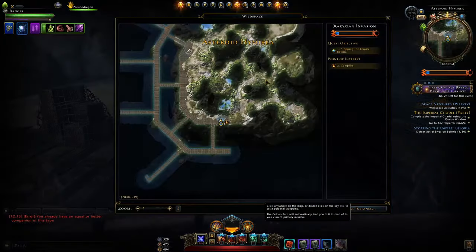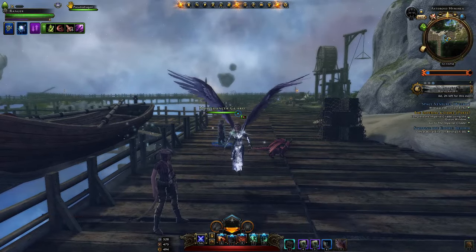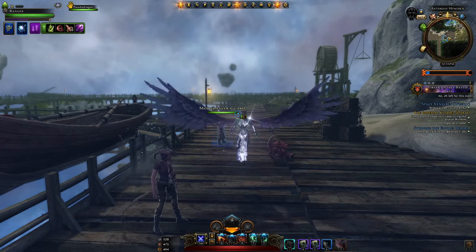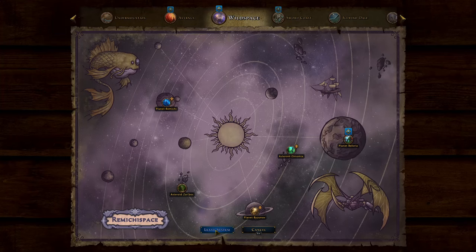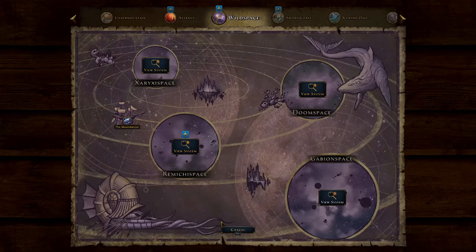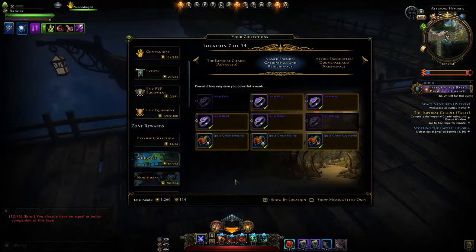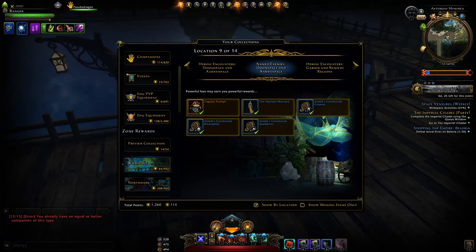Whether you want to go do the heroic encounters will depend on the rewards. First I want to cover the mini bosses. They are all going to have the same loot table as the ones we had in Module 27. In Module 27 we had eight zones — ones in this system and another bunch in this system — and each one had a mini boss for getting campaign currency and some drops. Checking the collections, named enemies in Gabion Space and Remici Space should drop the lunar rings, the space clown fashion, and some campaign currency. And checking the new areas, they should drop two new vanity pets.